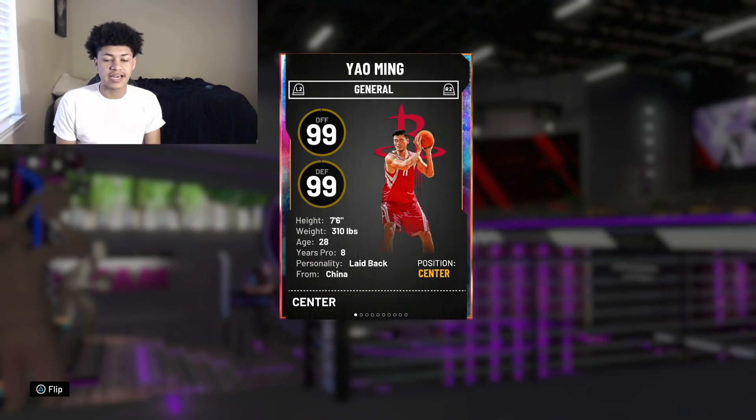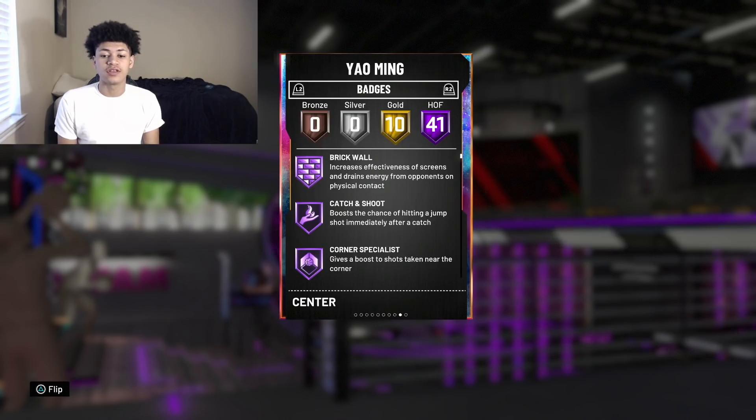He's standing at 7-foot-6, the second tallest player in this game next to Bobo, weighing at 310 pounds, coming with a grand total of 51 badges — 41 of them being Hall of Fame and 10 of them being on Gold.